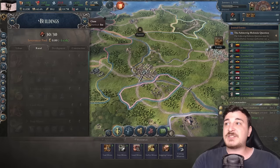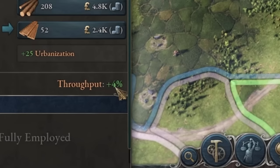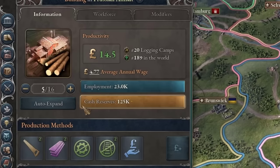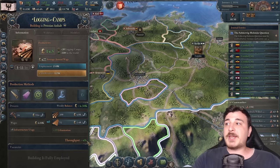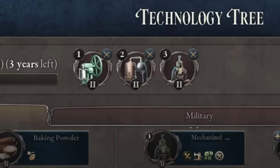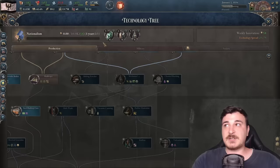If we click on Anhalt and go to our logging camps, we can see plus four percent throughput from the economy of scale — because we have five logging camps there, we get four percent more wood produced. If we max this out to 16, we get 15% throughput from economy of scale. This can be increased up to 50% once we have mechanized workshops and shift work researched.